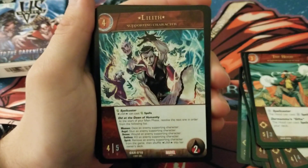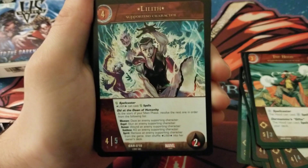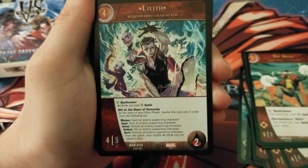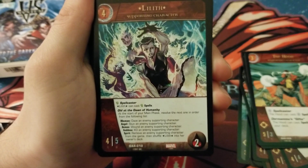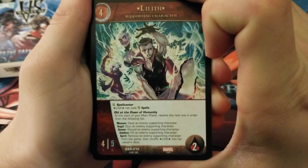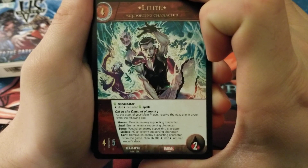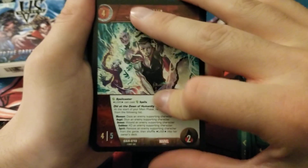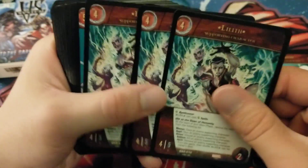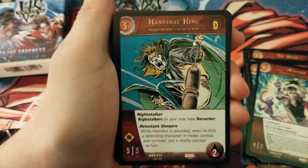This one has so many words. We have Lilith, 4-cost, 4/5, 2 health. She's a Green Spell Caster. She has Old as the Dawn of Humanity: at the start of your main phase, resolve the next one in order from this list — Woman: stun an enemy supporting character; Angel: stun an enemy supporting character; Demon: wound an enemy supporting character; Goddess: KO an enemy supporting character; Spirit: remove an enemy supporting character from the game. Then shuffle Lilith into her owner's deck. It's a cool card but very slow — you'd have to protect it for a really long time.